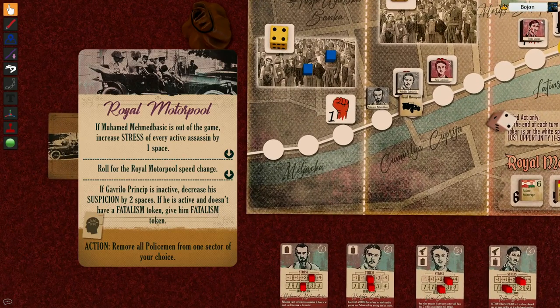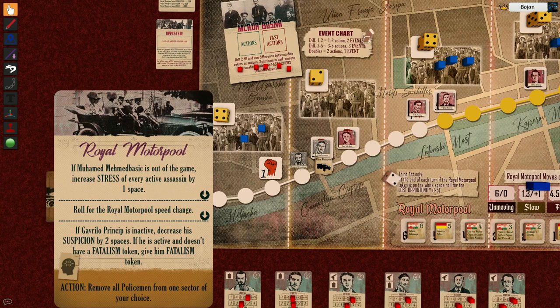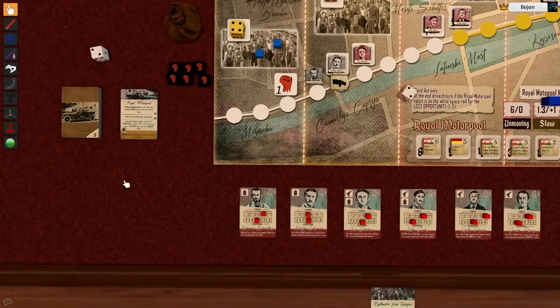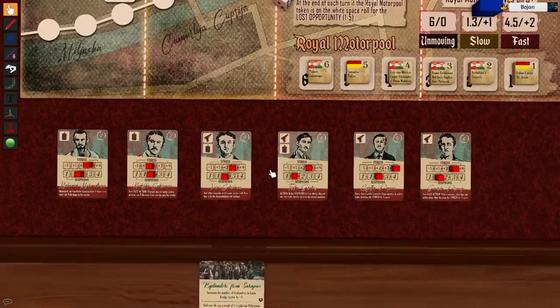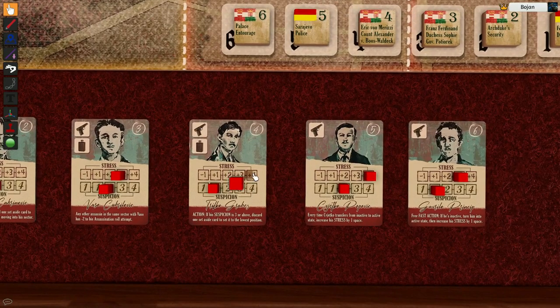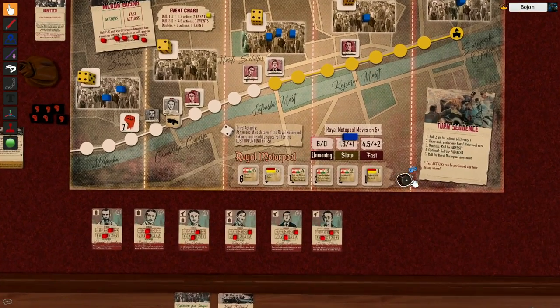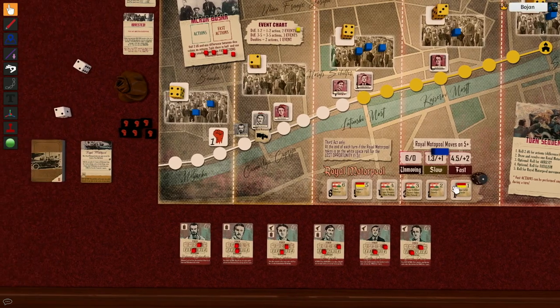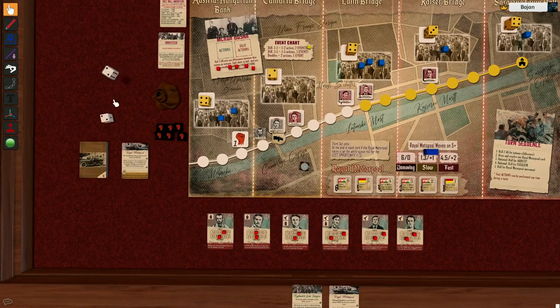I notice there are only two events to perform, so the third one doesn't happen. To purchase the next card I have to increase the stress of one character — that little head with electricity icon. It's a really good card, so I increase the stress of Trifko Grabez and purchase it. Then we check whether the royal motor pool moves — it's not going to move. Rolling for actions: four actions and three events.